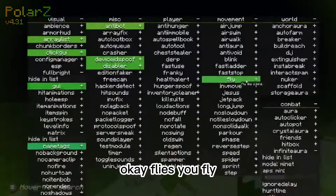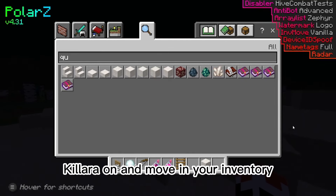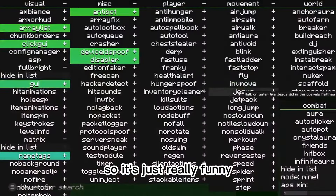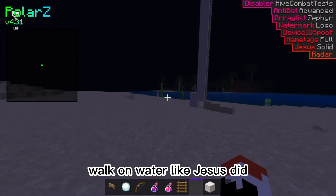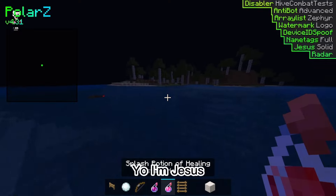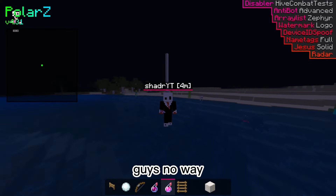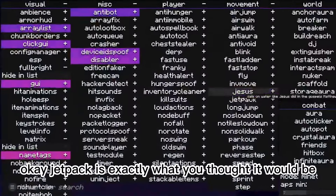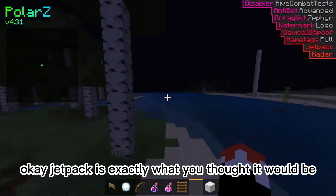Inv move — you can move inside of your inventory. So you can have kill aura on and move in your inventory, it's just really funny. Walk on water like Jesus did — I want to try this one out. Let's just heal that skeleton. I'm Jesus, guys! Shaders, Jesus! Jetpack is exactly what you thought it would be. Long jump — wait, hold on. Can I adjust speed and height? I can make this go — oh my gosh!